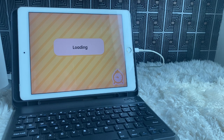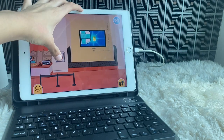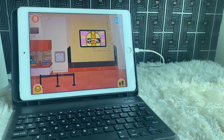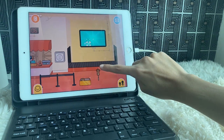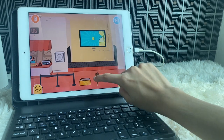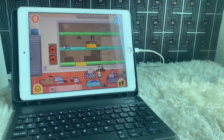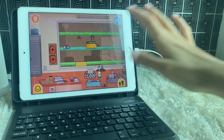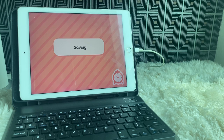Hey guys, this is future me — I'm editing the video. I didn't get the coastal-themed gift I was expecting. It was some jaguar print, or I think leopard print set — I actually don't know what it is. I was kind of sad, but that's okay. We'll see next week what gift we're going to get.